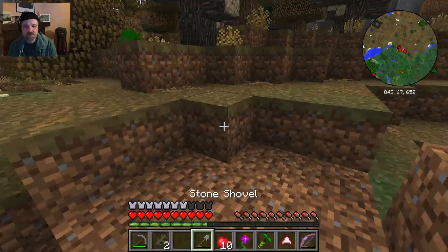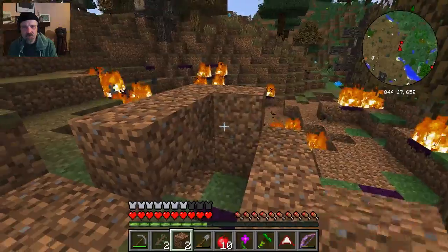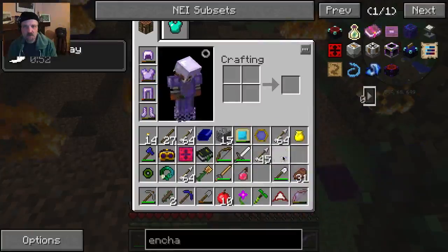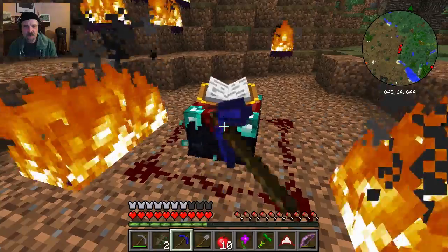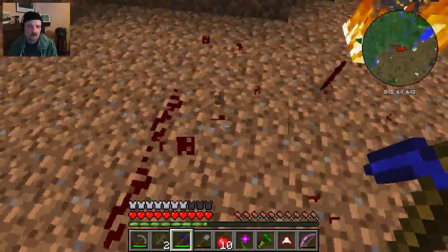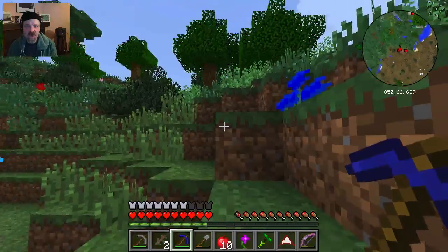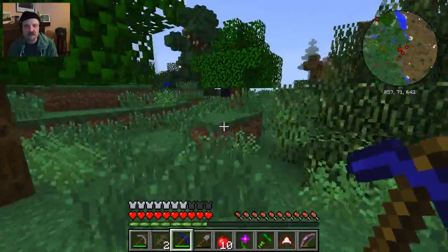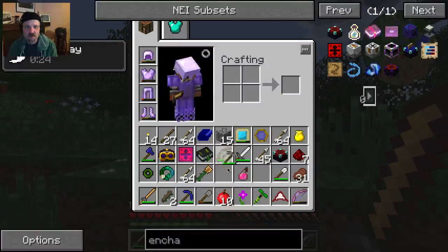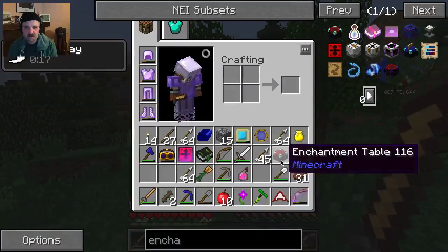I put some enchantments on my armor since I had the enchantment table. So I need to wrap things up, but I just want to look real quick to see how hard it would be to make a shovel with silk touch. That should protect some of it anyway. Where did my pickaxe go? Here's my timer.